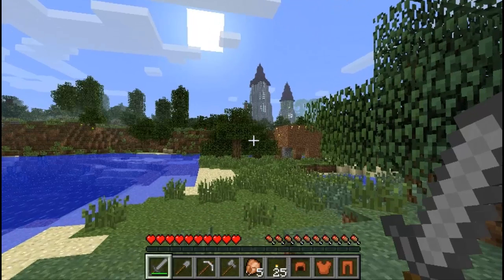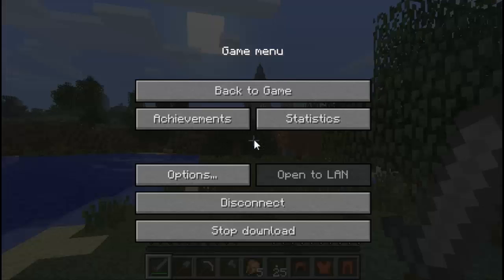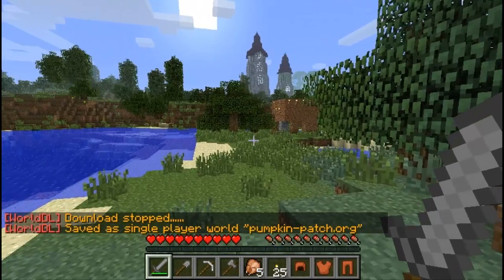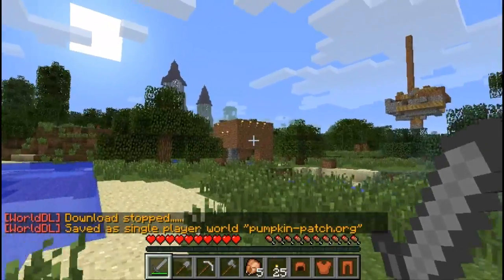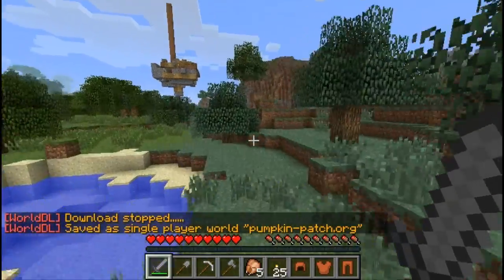Once you've got everything you wanted — say you wanted that tower over there — press Escape and click 'Stop Downloading.' It's going to stop downloading the server. Once you've clicked that, you'll see it says 'saving,' and then it'll say 'downloading stopped, saved in single player world: pumpkin patch org.'